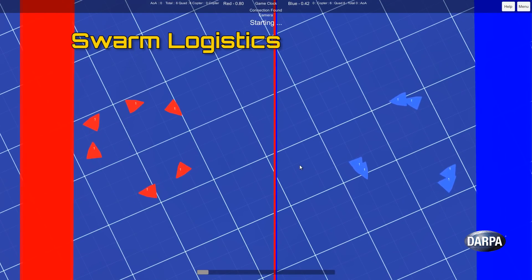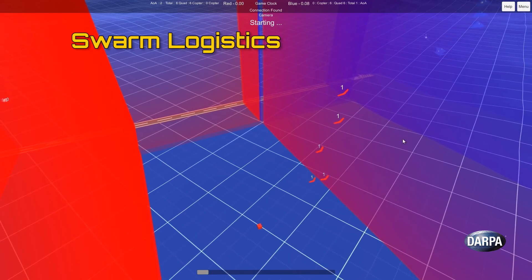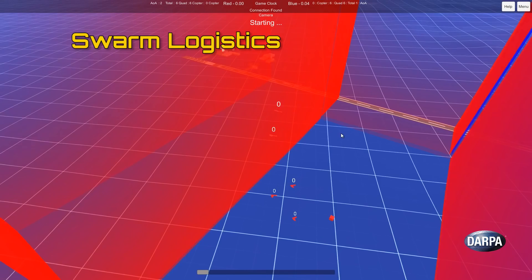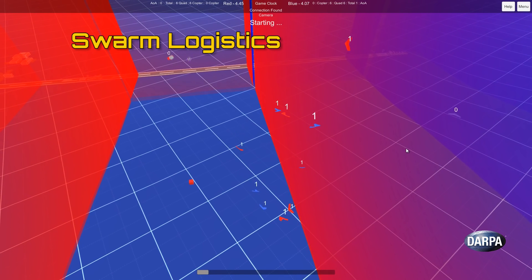The third type, called Swarm Logistics Points, really captures how quickly and how many swarm elements you're able to amass at one time. This rewards teams for being able to launch many aircraft simultaneously and maintain that swarm strength throughout the competition.